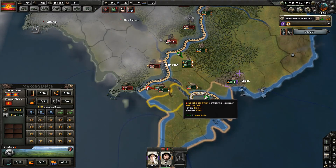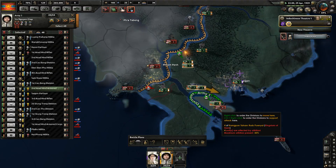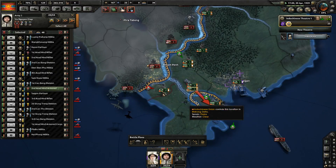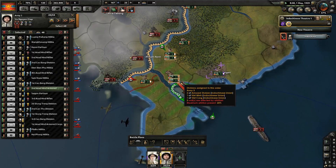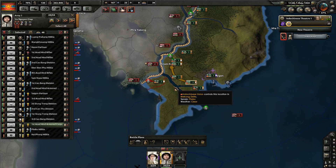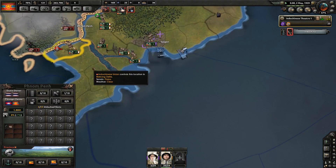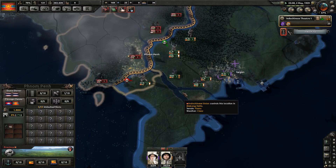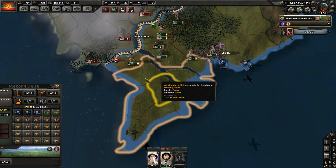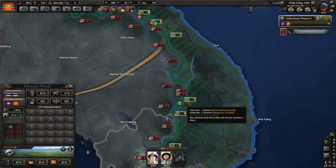This plains province over here is just such a pain. They continue to break through down here, although it's a blessing in disguise, because it's a plains province for us but also a plains province for them — so when we counterattack here, we can break them. There's only one tiny little province here, so they can break through into the plains, into the south of this river, the Mekong. And then we can surround them there, just like we've just done right now.